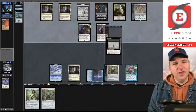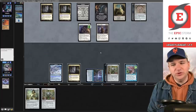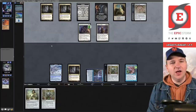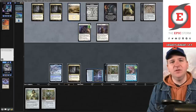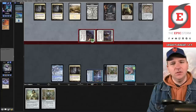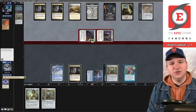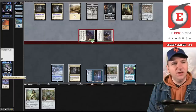We exile an Island — no Oracle. Play a land and pass the turn. The initiative triggers: they'll Forge and make us lose five life. If you're watching, you might ask why I'm not taking hits from the White Plume Adventurer — I'm trying to keep my life total high so that if this game goes long I don't lose to multiple copies of Trap.